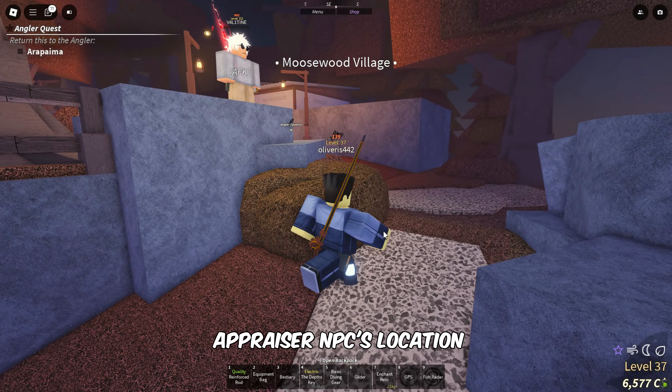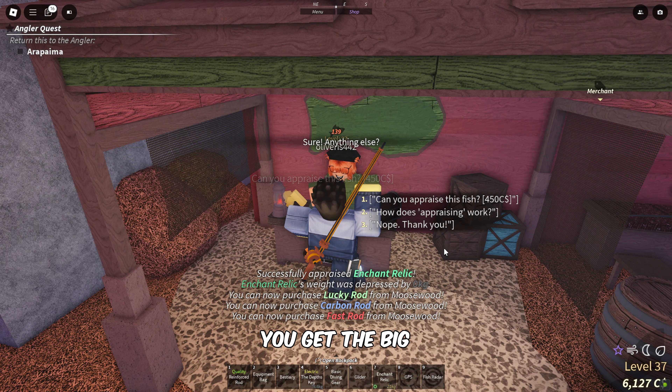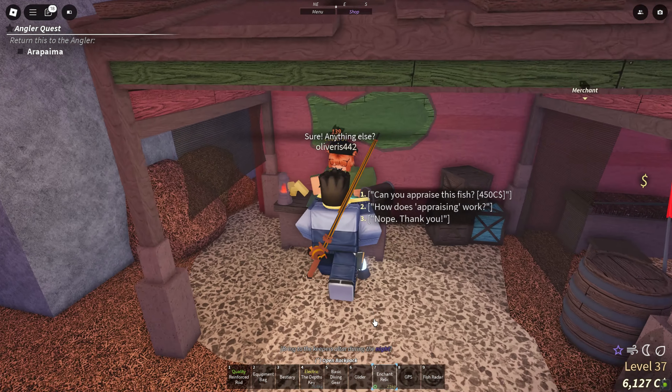Equip the Enchant Relic, interact with the NPC, and pay him 450 Sea Dollars to appraise your Relic. Repeat the process of appraisement until you get the Hexed Enchant Relic.